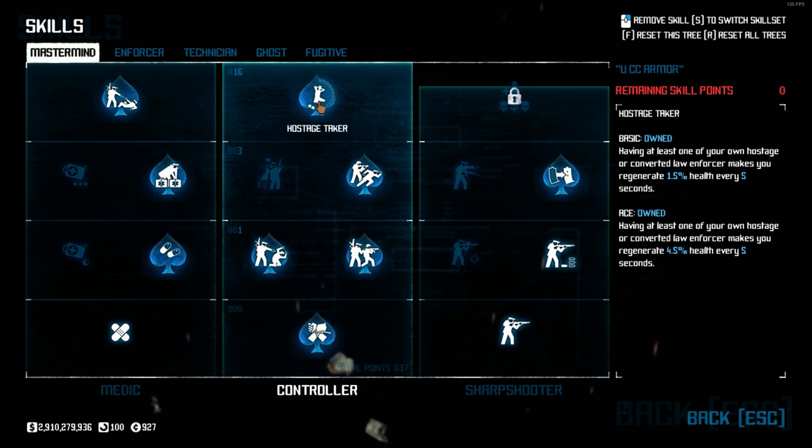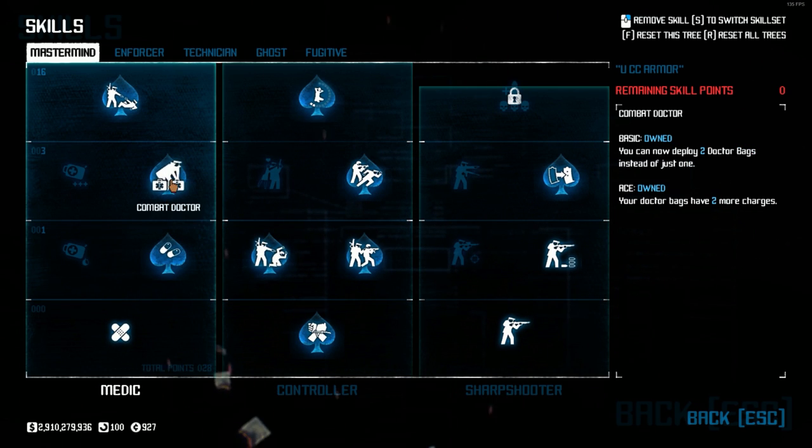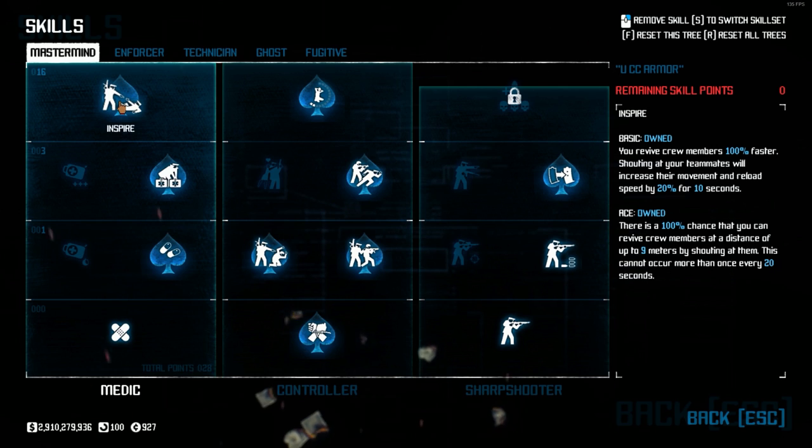Since this is also my team-oriented build, I'll be picking up Medbags and Inspire. With that, Combat Medic Basic, Painkillers, Combat Doctor, and Inspire, all aced.